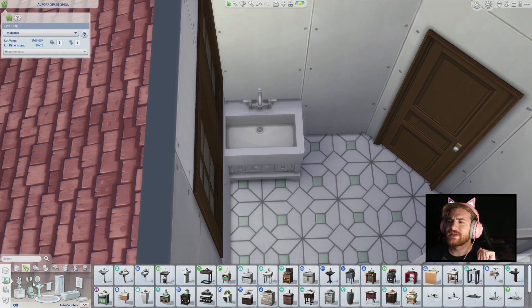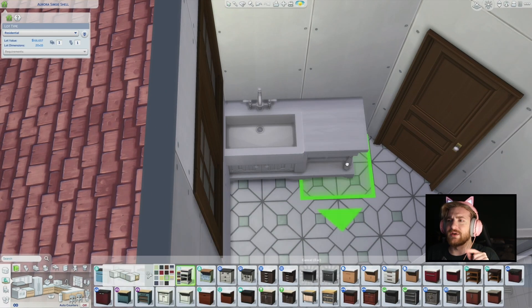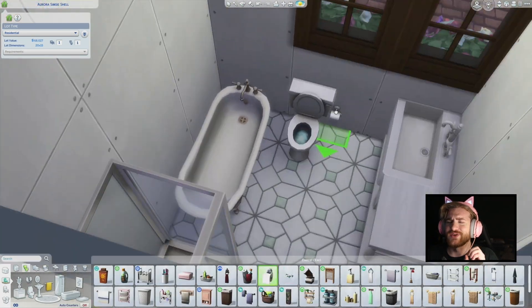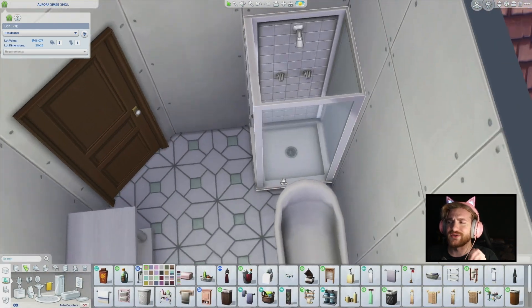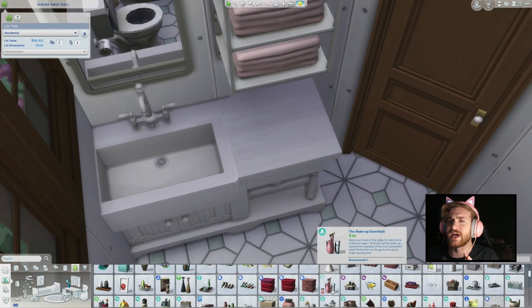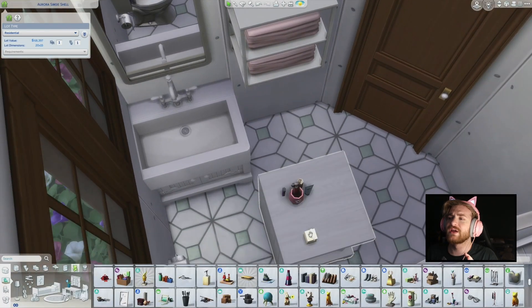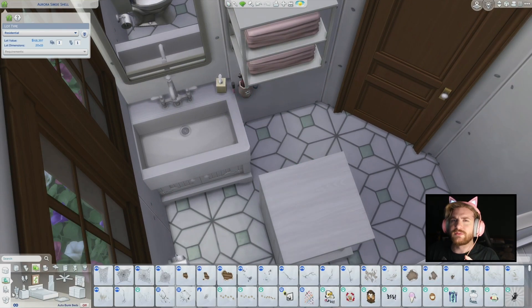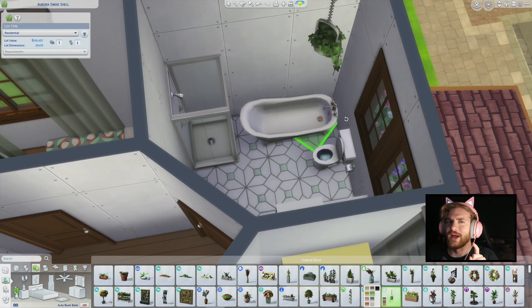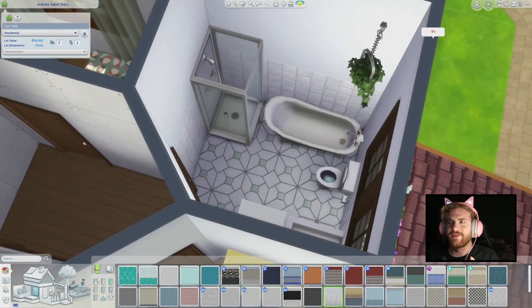Here I am doing the upstairs bathroom. As you can see, you have the sink, the tub, a shower, and a toilet — we have everything that we need. I kind of just put the towels on top of that counter piece — the same pink towels, because that's the only one that has a white frame, which is quite frustrating.